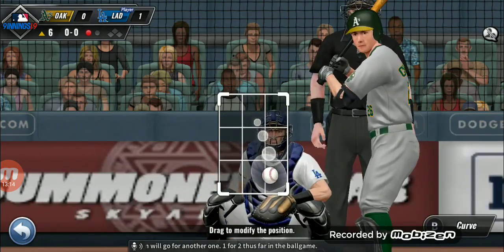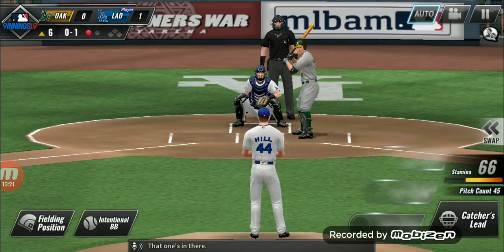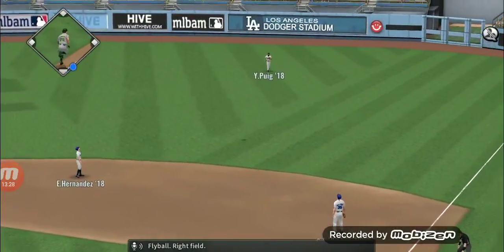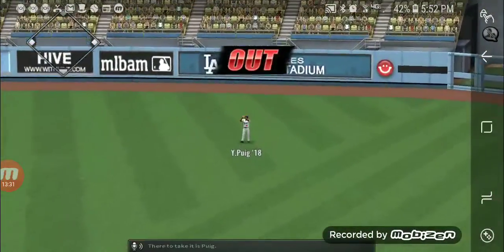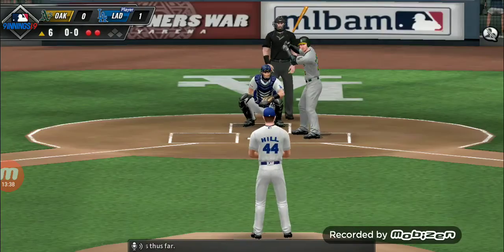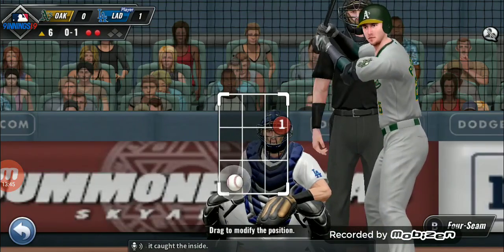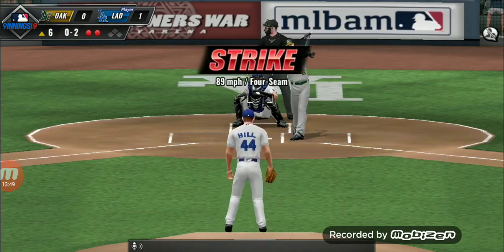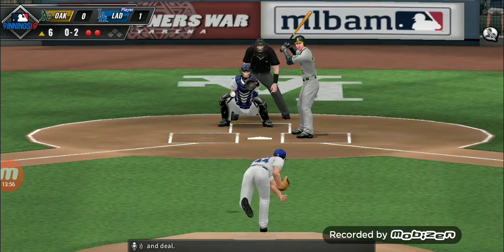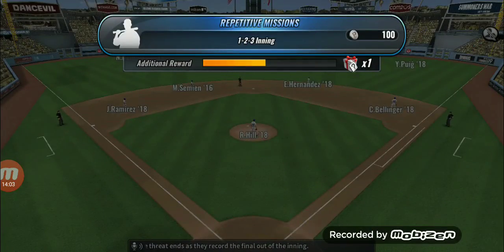Matt Chapnick will go for another one — one for two thus far in the ball game. This one is ruled in favor of the pitcher as it caught the inside. Into the wind up, here comes the 0-1 — that's in for a strike. From the belt, kick and deal. Soaring ball to the right — the fielder records the final out of the inning.